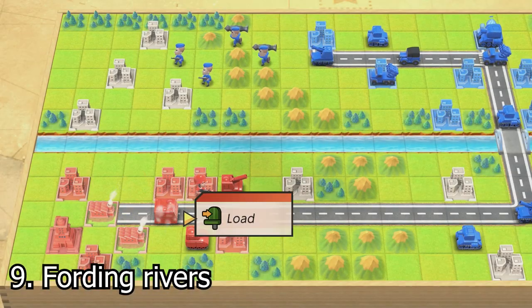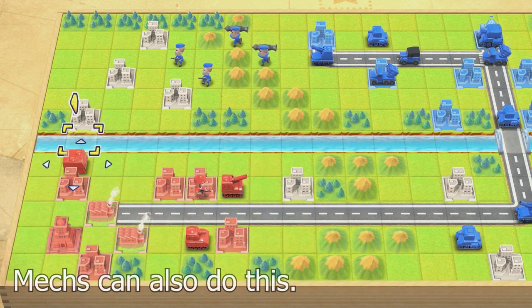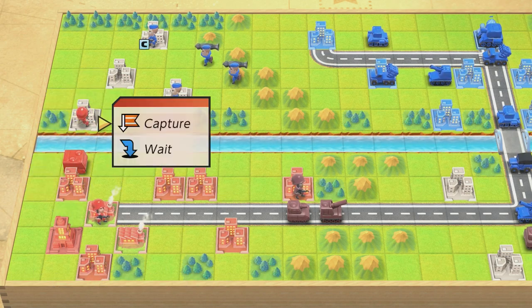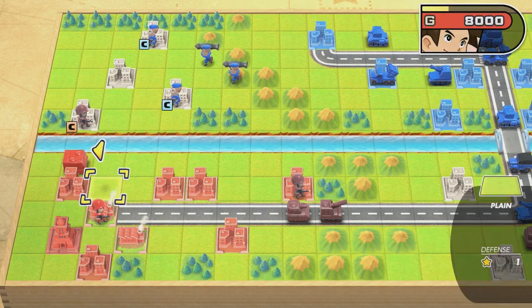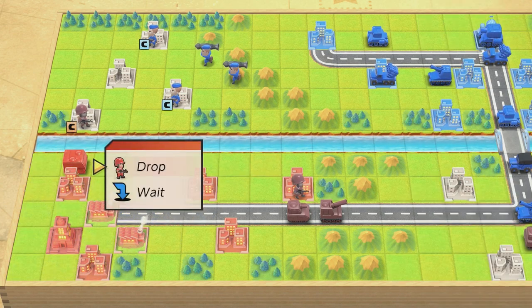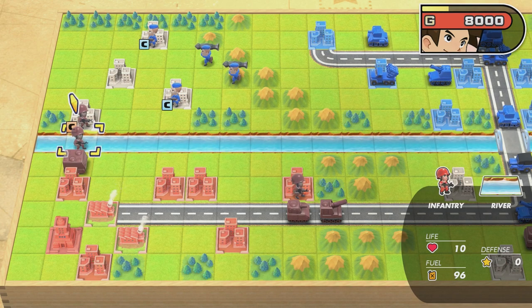You can actually ford rivers with an infantry unit — they're the only unit in the game that can walk over a single water tile. Fording the river is always important because you can get your infantry unit to their main goal of capturing bases faster. Another way to quickly maneuver infantry units over a river is to load and unload them without wasting a turn: load them into the APC and unload them that same turn, giving them extra movement.